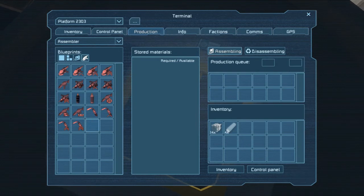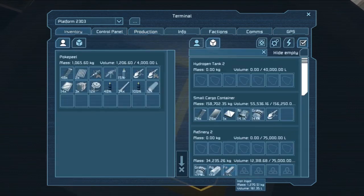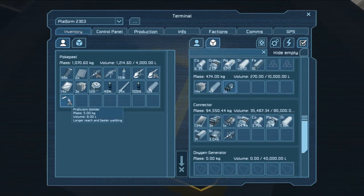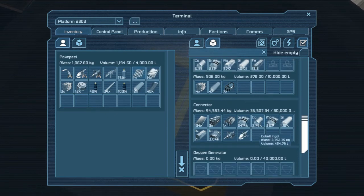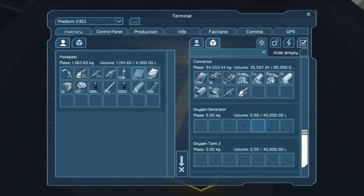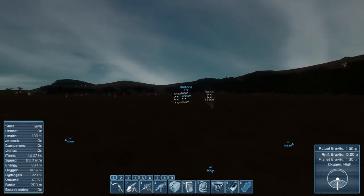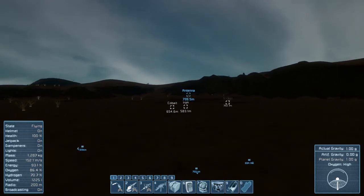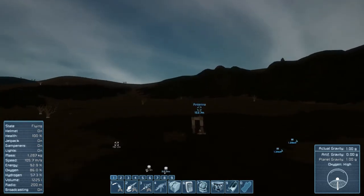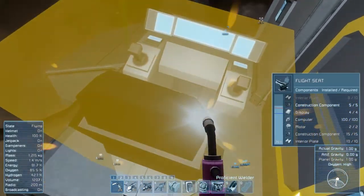We're going to grab ourselves a new welding torch if we can - we need platinum and silver for that. Yay, we can. And we need another load of construction components. Then we're going to get our welding torch back in our inventory. I just want to get this platform finished before nightfall completely takes over so that I can actually see what I'm doing. The antenna shows so many locations of different ores - I love this antenna, it's great. Let's just put this together. There we go - we get more lag over here due to rotors and stuff.